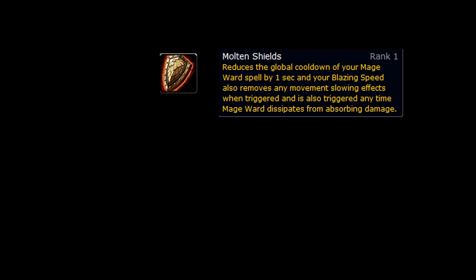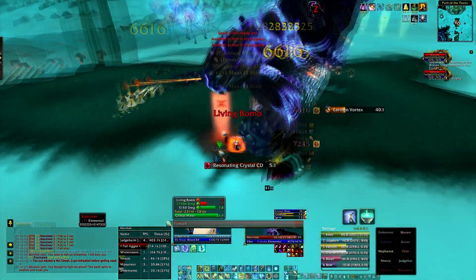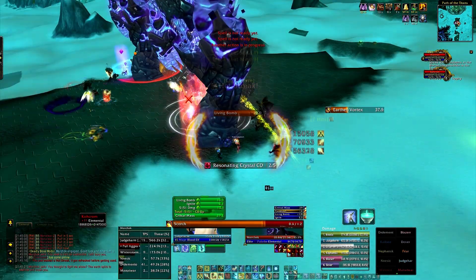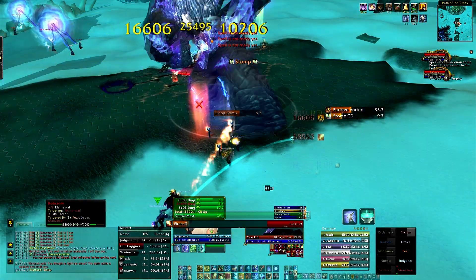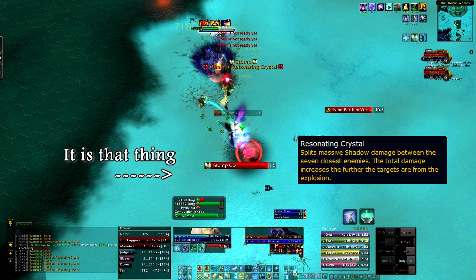For this fight, it's a good idea to pick up the talent Molten Shields and create a macro like so, that casts Mage Ward on cooldown whenever you try and use Scorch. Ensure that you cast Scorch just before the resonating crystal explodes, as casting anything but this spell would result in an effective spell interrupt.